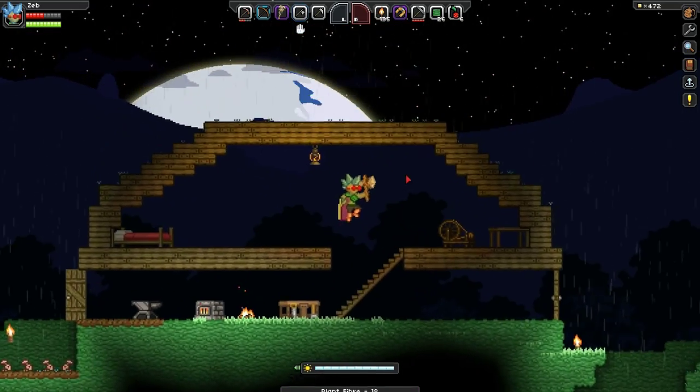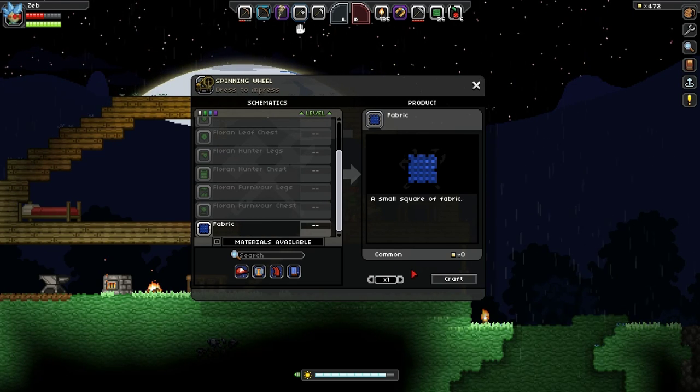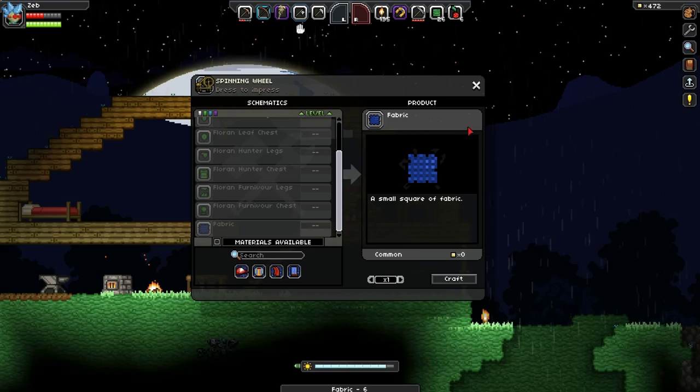You're going to take your plant fiber and come up here to your spinning wheel. If you don't know how to make that, watch my spinning wheel video — it's really, really simple. Let's just craft all the fabric that we can.